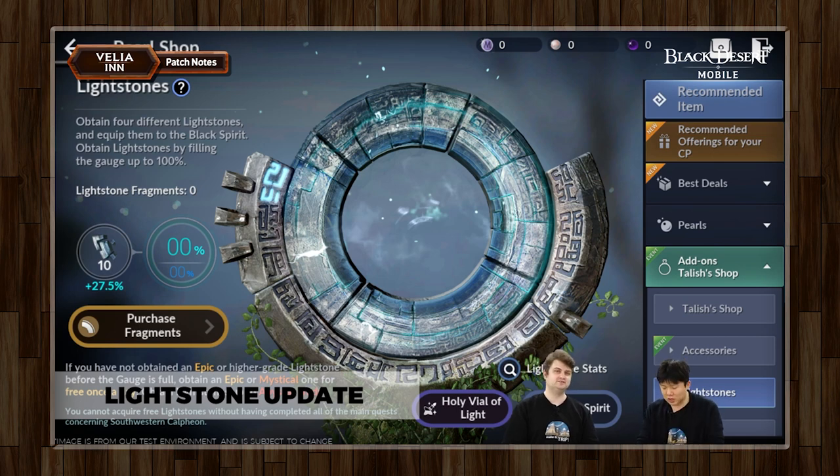I did double check the facts on this. You have to speak very clearly. This rate up, this increased chance, does not affect the entire Red Light Stone obtainable rate. So you will not see any more Red Light Stones than you did previously through this rate up. But what you will see is that of the Red Light Stones that you get, you will have a substantially higher chance of it being AP and DP-based. Those are the facts.